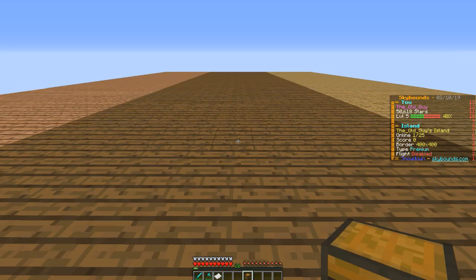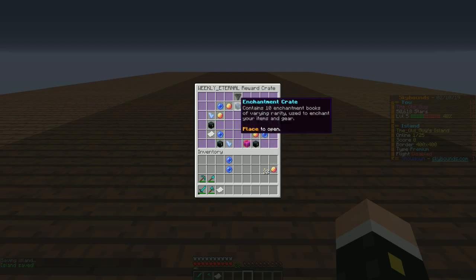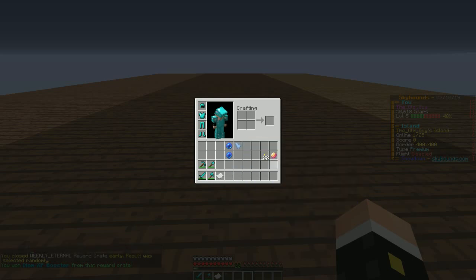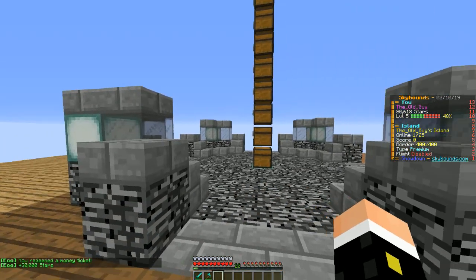Here we go. Come on, Eternal. There's a Shard in there. Escape. What did I get? Really? A 3X Booster? Thanks for that. Well, let's at least claim this — that's going to help quite a bit.